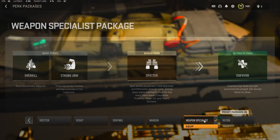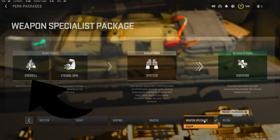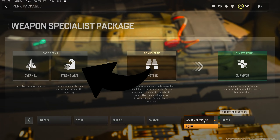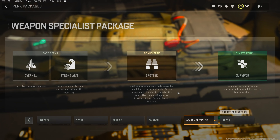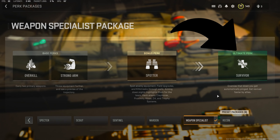To select the VEL 46 instead of a pistol, launcher, or knife, you'll need to have the Weapon Specialist perk package chosen, which includes Overkill, allowing you to select 2 primary weapons in a loadout; Strongarm, showing you the trajectory of your grenade throws; and Spotter, highlighting enemy equipment on your screen that you can also hack. And then finally, Survivor, which pings enemies that downed you and also gets you revived faster.